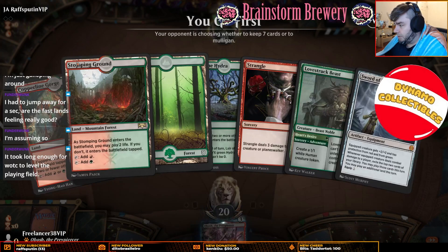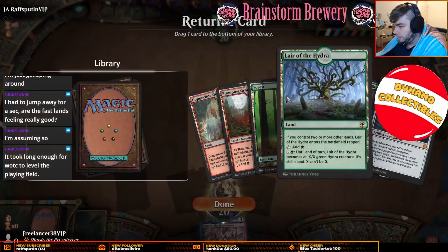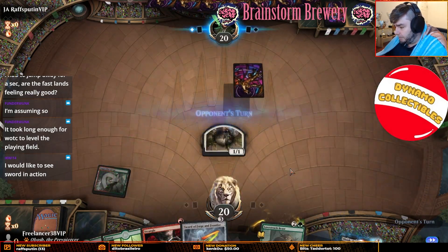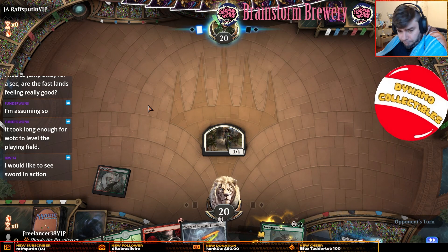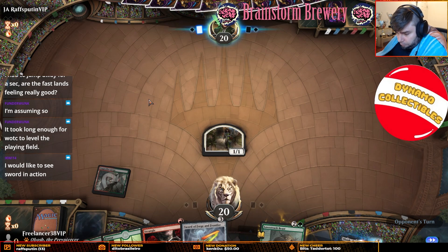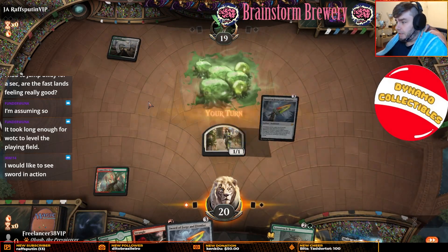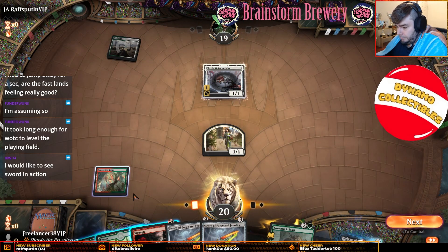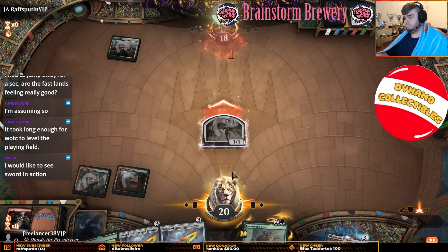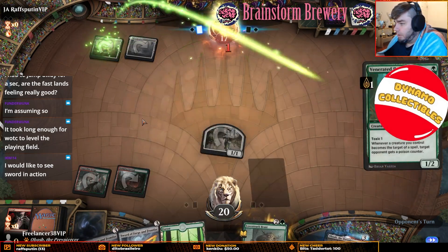Their overall strength — alright, we're going to mulligan, this one's pretty weak. This one's a bit better, we'll keep. I'm going to put back Layer probably. Alright, we'll go Copperline, Heart's Desire next. I'm going to go Strangle, tap land, and then either five-five or Sword on three depending on the matchup. Hopefully we see Sword in action this game. Scrub Deflector — so we kind of have to kill that thing.